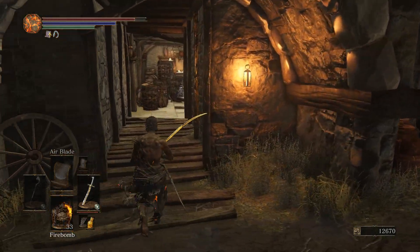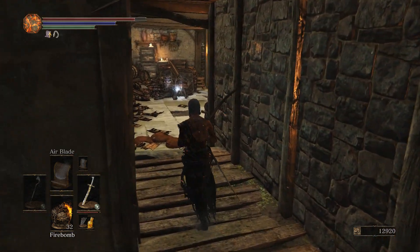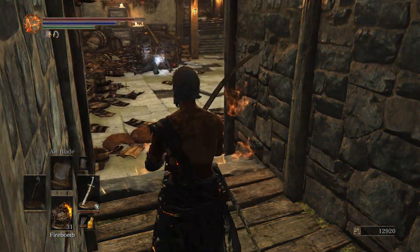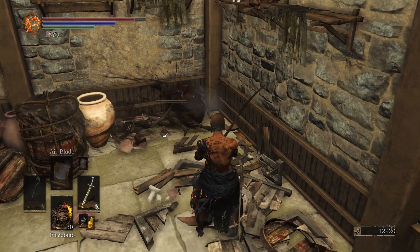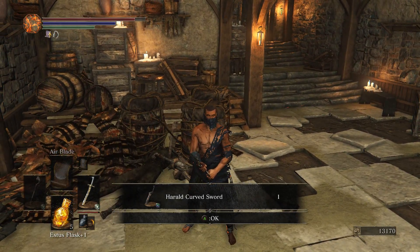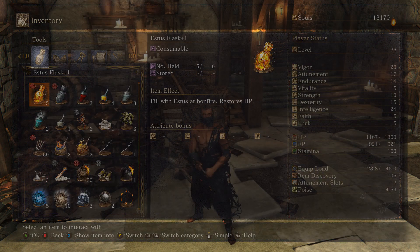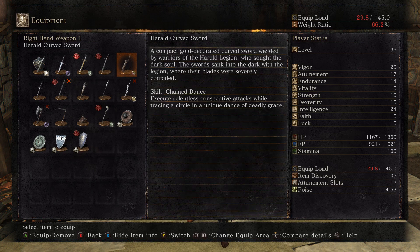Let's clear out enemies here - oh, that's a lot of explosive barrels. I saw you - you were about to angle for thrown firebombs. Herald curved sword - pure physical, no scaling whatsoever. Wielded by warriors of the herald legion who sought the dark soul - that's new lore. The sword sank into the dark with the legion where their blades were severely corroded.